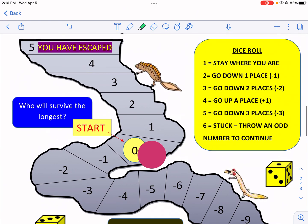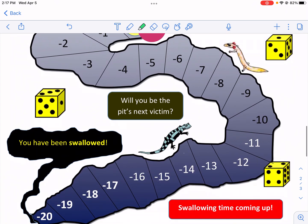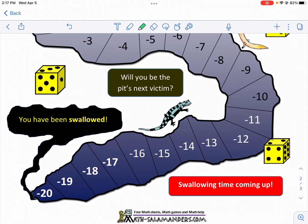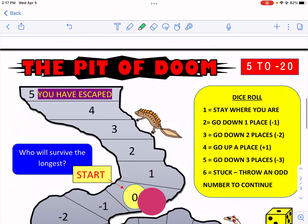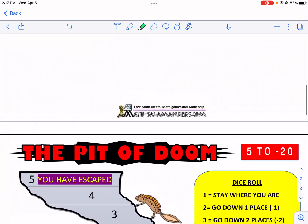In this game you're going to need dice. You roll the dice and use the combinations and numbers shown on the dice in order to move up or down. Basically you're just trying to survive as long as possible — once you get to negative 20 you've been swallowed and you're out.